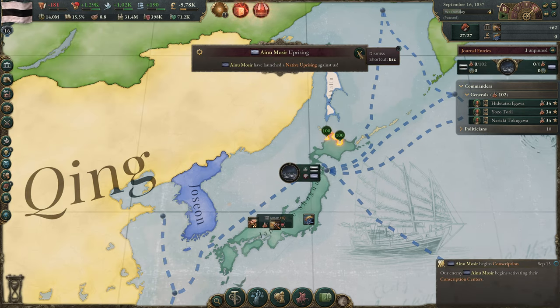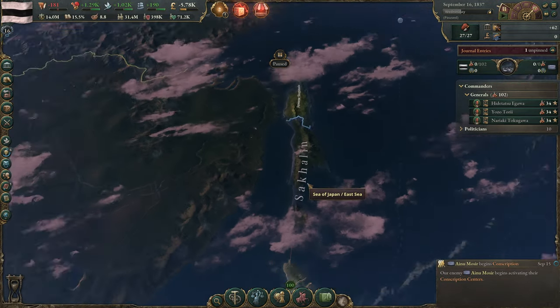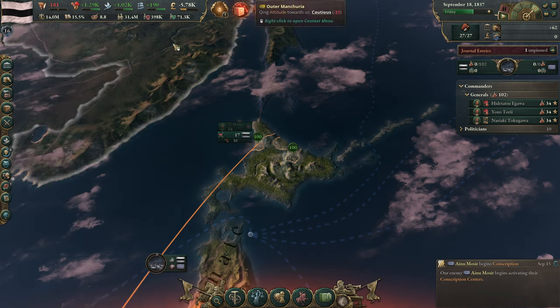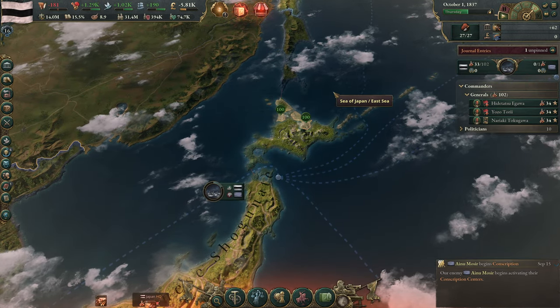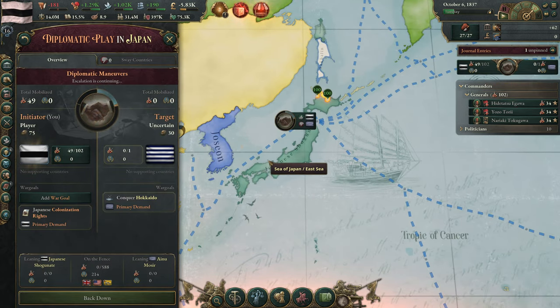These guys have launched a native uprising against us. We did just complete our colonization of Hokkaido but they're actually fighting against us. We're going to mobilize this unit and also this unit. Keep in mind this is still under the old war system — version 1.5 is not out yet, but it will have a full rework of the battle system. We can't get any additional war goals other than colonization rights. This is honestly wild overkill.